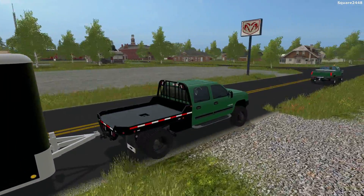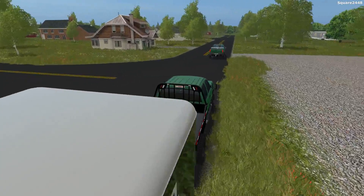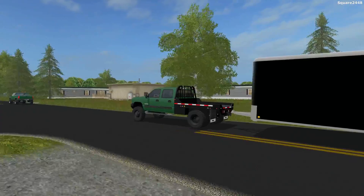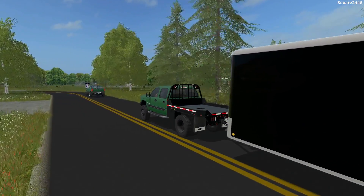Let us know down below in the comments — should we have all the trucks this dark green? I think this dark green looks pretty cool, and this 25-foot enclosed trailer looks pretty well on the back. It's actually making that truck lower in the back.